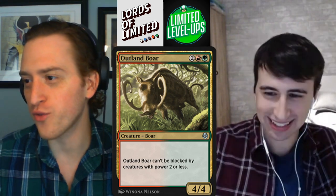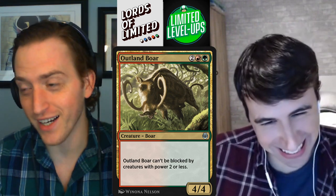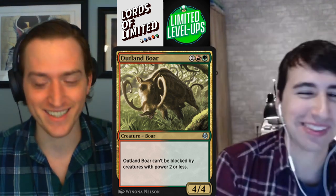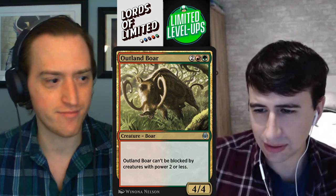All right, Gruul — sad Gruul. Outland Boar: two red-green for a 4-4. It can't be blocked by creatures of power two or less. We saw this in green in Ravnica Allegiance — the Saratok thing. Can you think of a more boring gold card? — 'boring,' pun not intended. This feels like a C+; it's not a pull into the color pair. If I'm in the color pair I'll happily play it, but this isn't exciting at all. Absolutely not a pull — C, C+. Big and can't be chumped by servos, that's good. I'm going to give it a C+.